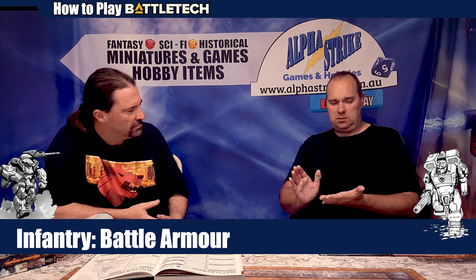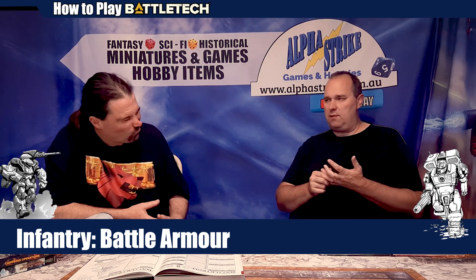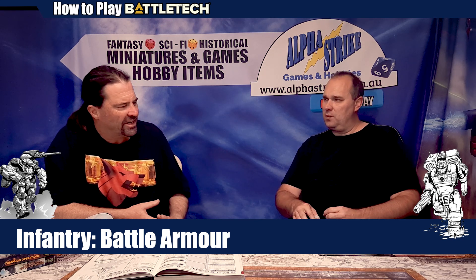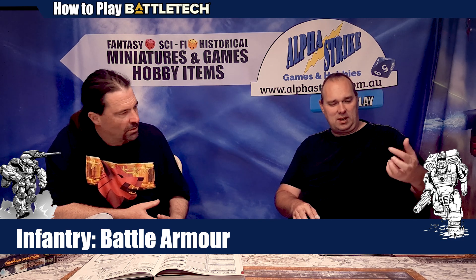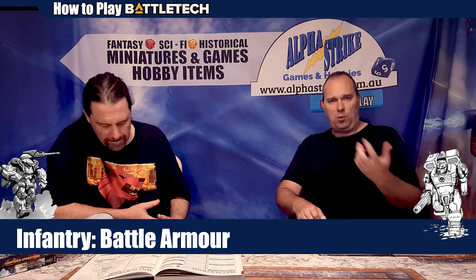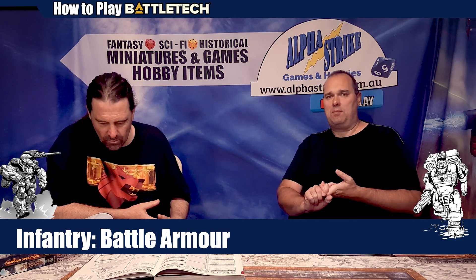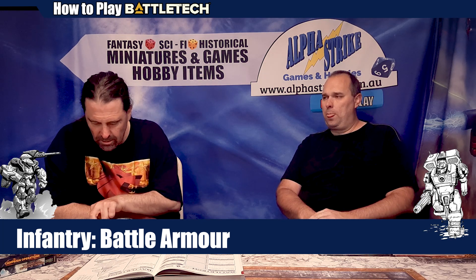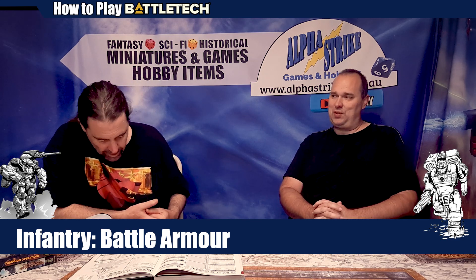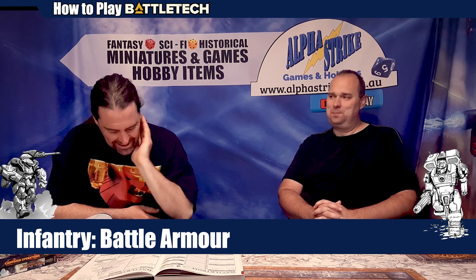The standard clan elemental has a main weapon - the small laser - and SRM pack, but they also have an anti-personnel weapon as a secondary. One arm has a claw, but it also has an anti-personnel gun. You can attack another target with it, but you only use that against conventional and mechanized infantry - it only works against them. You'd only ever get a plus-one for each secondary target, and it's not cumulative. So that's non-missile attacks covered; missile attacks are a bit different.